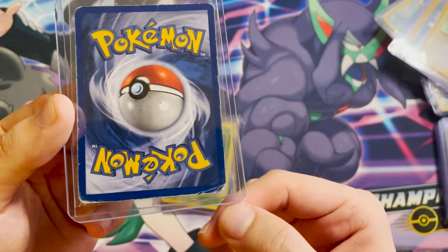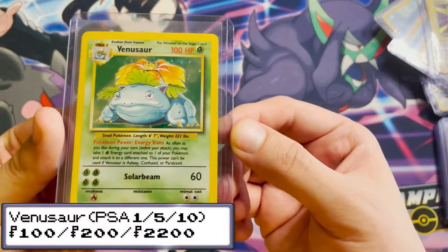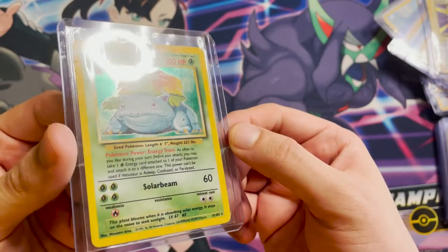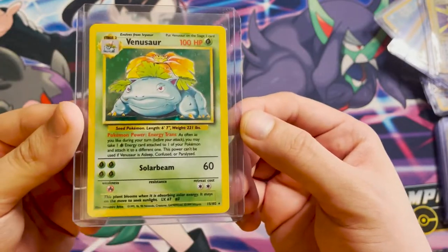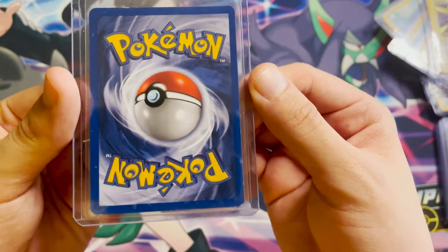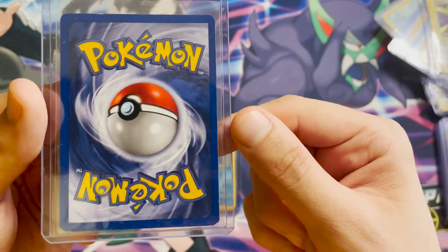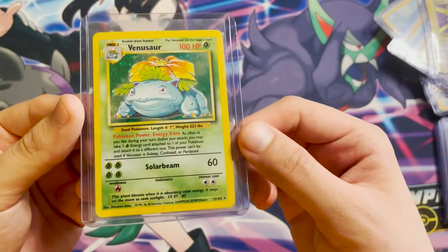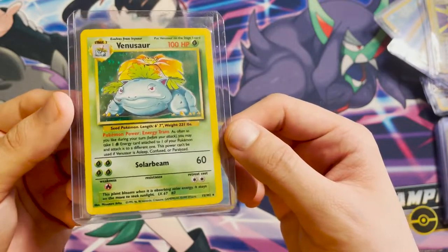Then Zapdos — bottom left corner being peeled away, bottom right corner bleeding. These aren't pretty at all. Then we get to the big three. Venusaur is actually pretty good — the surfacing isn't too bad and the centering looks nice, maybe a tiny bit top heavy. On the back there's a little whitening at the top, a little in the bottom left and bottom right corners. On a good day that could get an okay grade — I really don't know what to expect from PSA.